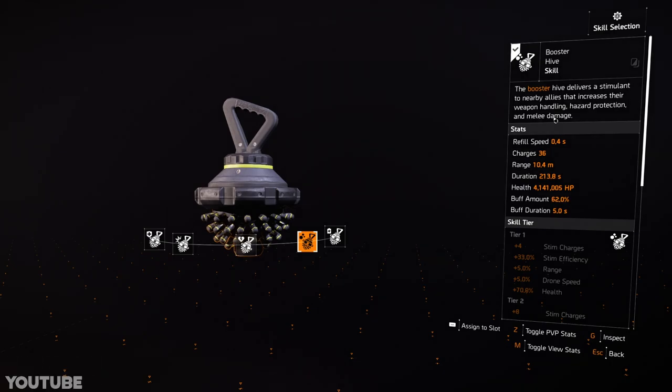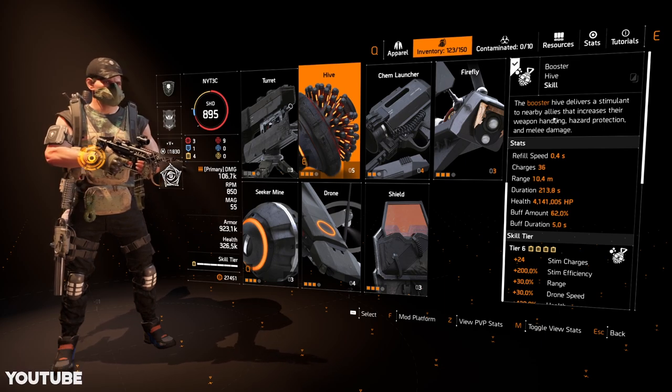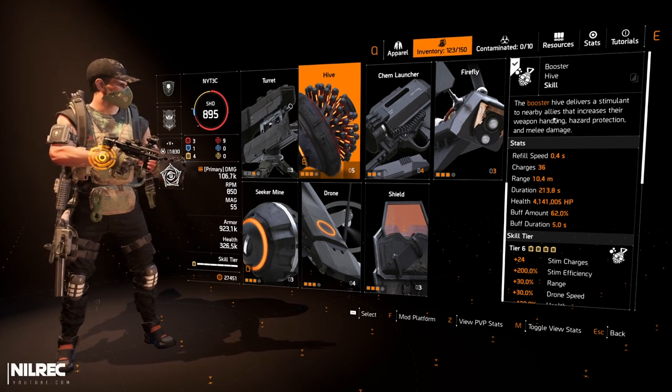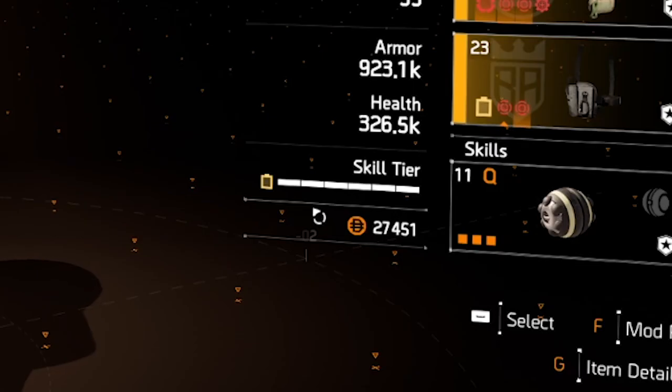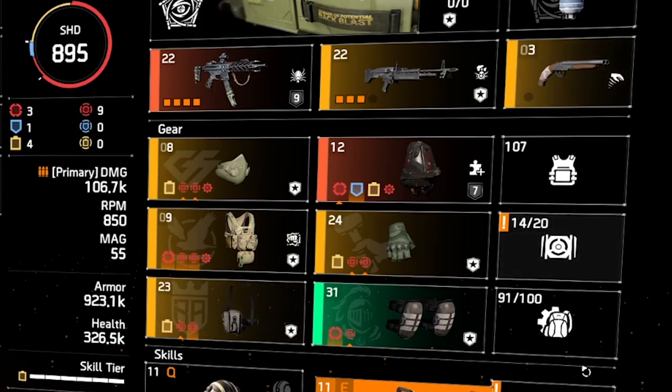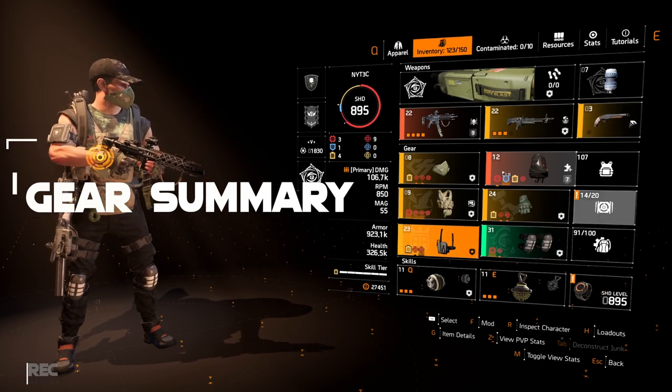I want to use this skill at skill tier 6 — I just want the full effectiveness of the skill — and right now we are skill tier 6. I will zoom in here; this is the setup that I have. I decided to go for Backfire because of the buff we get, which is hazard protection and weapon handling.